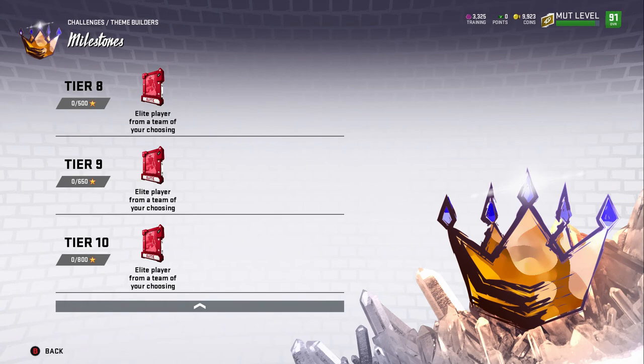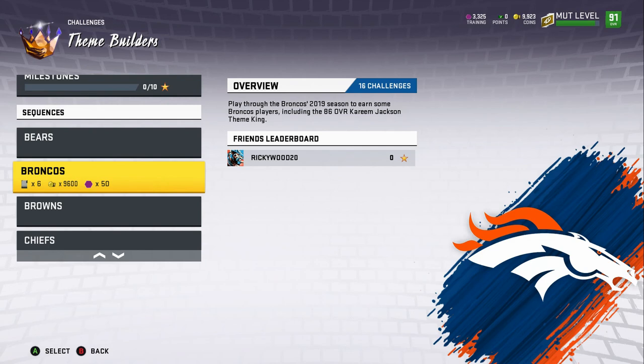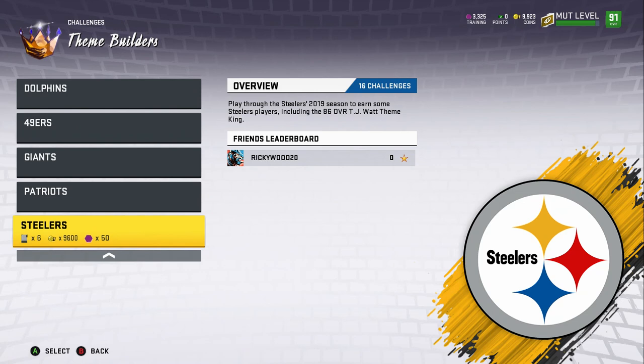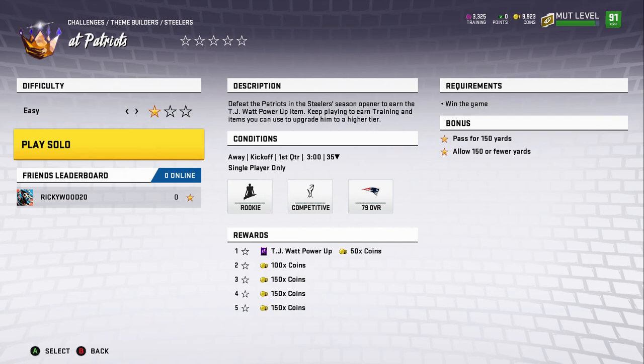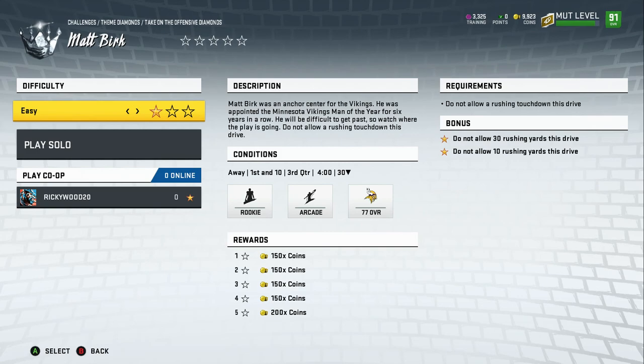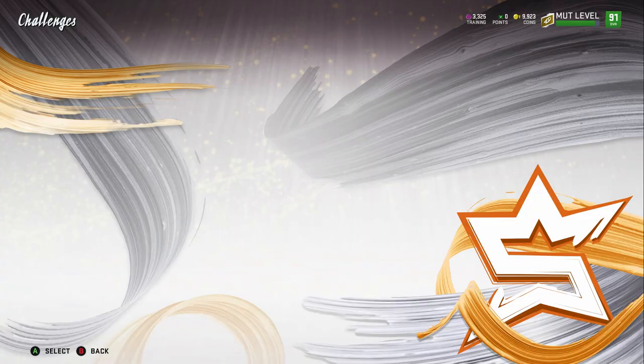Gauntlet we know — not recommended. Theme Diamonds are not good either, pretty trash rewards, you don't want to do those. Mock Superstars — you do not want to do this, it's an 89 to 91 for 145 stars, not worth it.